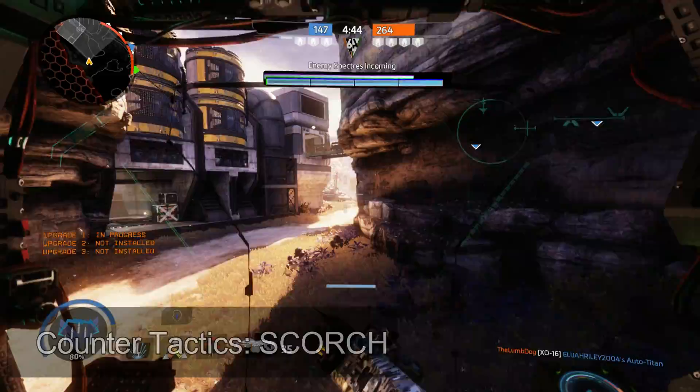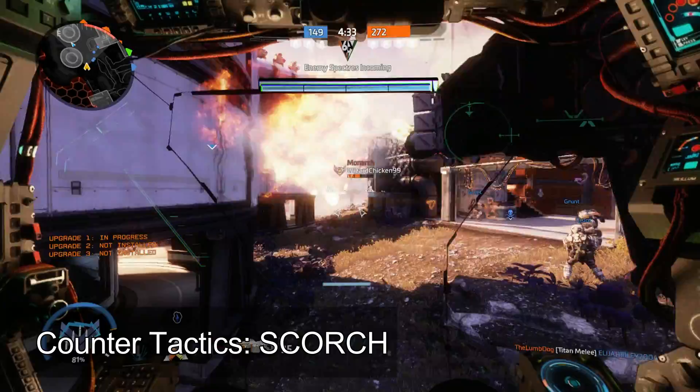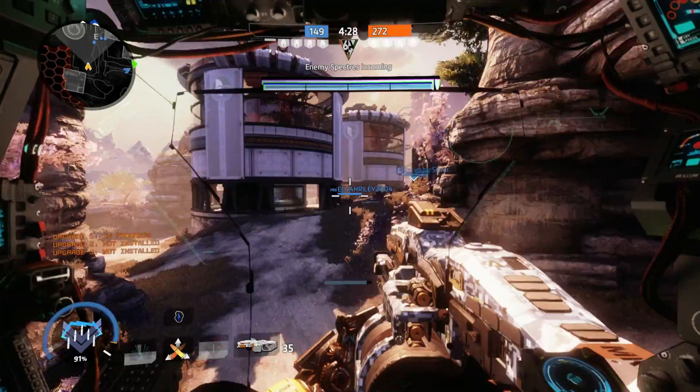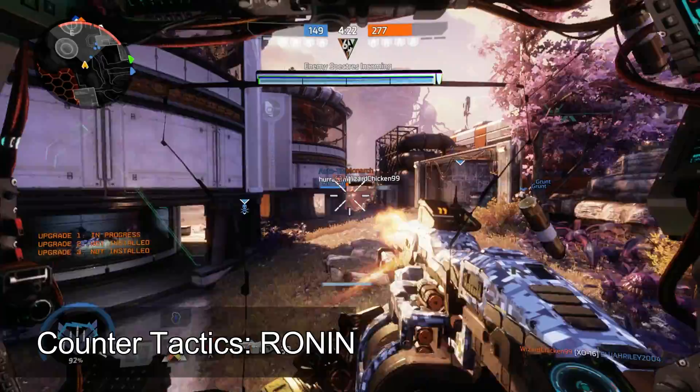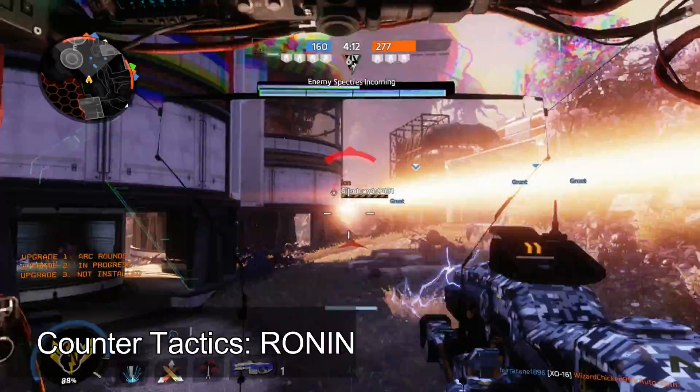Scorch is also pretty easy. Fire your chaingun and rockets at range — unless Scorch has you surprised or trapped, you shouldn't have any problem. If you are trapped, hope you have the Maelstrom upgrade, and then look forward to a free battery with Energy Thief. Monarch is also a good counter to Ronin. Your shield prevents their arc wave from slowing you, you can blast them with the chaingun at range, and slowing a Ronin with the energy siphon really breaks their momentum. Maelstrom will absolutely wreck any Ronin that manages to get the jump on you.